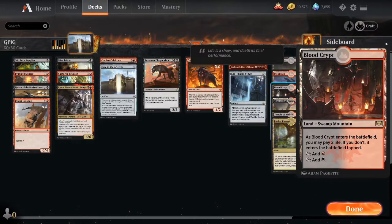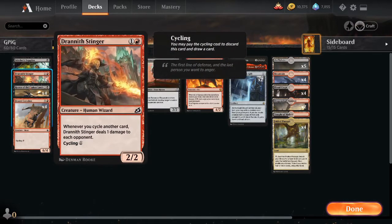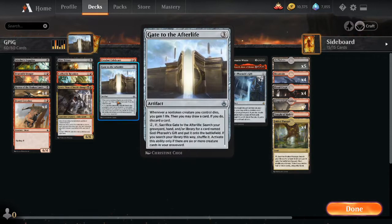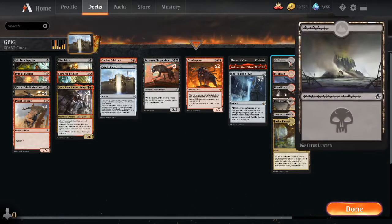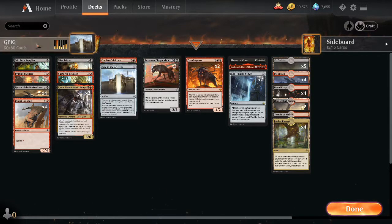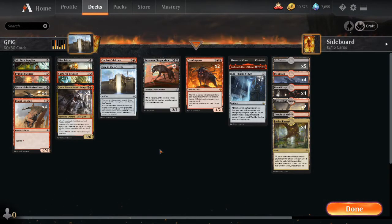Not only do the cyclers fill our graveyard with creatures for Gate to the Afterlife, they also let us run only 20 lands despite having seven-drops, because we're still pretty much guaranteed to hit our land drops by cycling. They effectively make our deck about 12 cards smaller, meaning we're more likely to hit Gate to the Afterlife, our mill creatures, and our payoffs. With fewer lands, Stitcher's Supplier and Mire Triton will mill over creatures much more often.